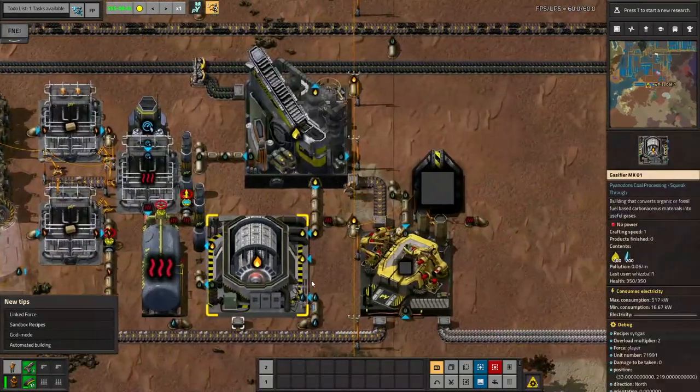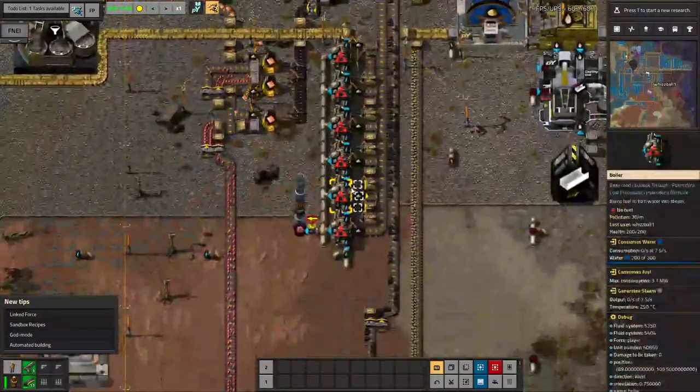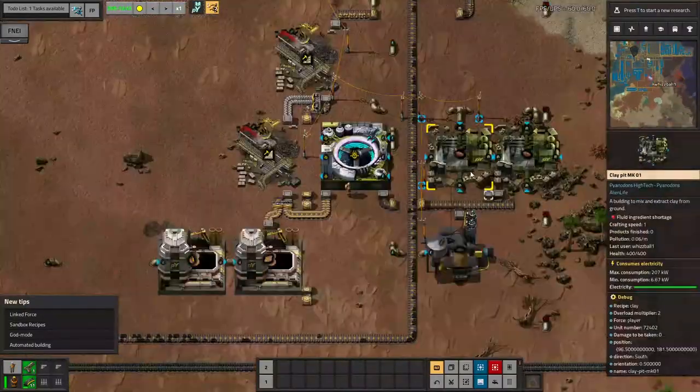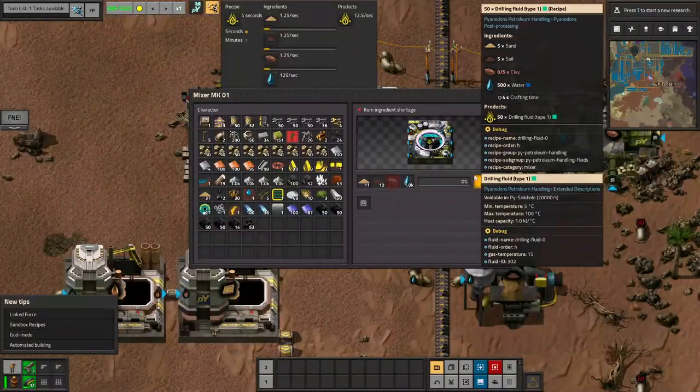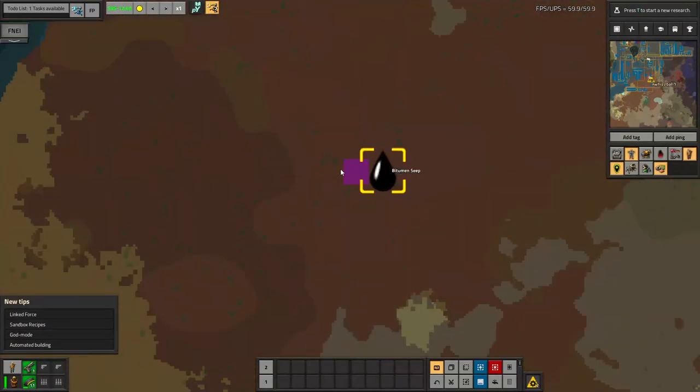I just need to make sure to power up these inserters, and now I can start getting asphalt out into this storehouse. Hopefully this will be enough to use up all of the ash and tar from this system, but worst comes to worst, the tar can always go elsewhere.